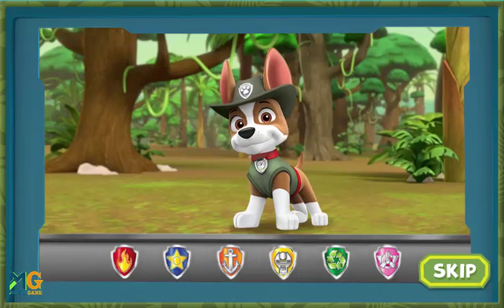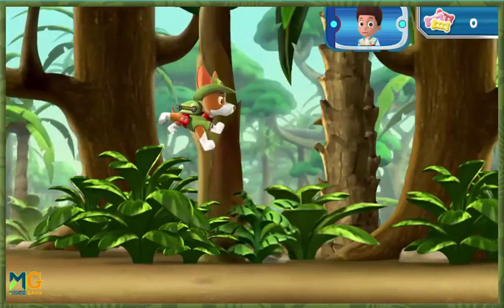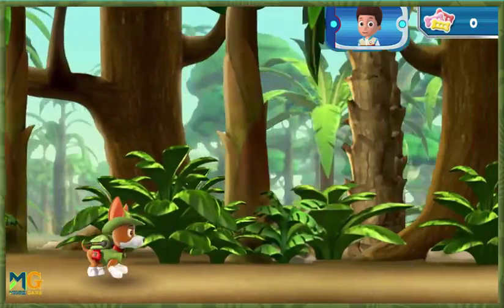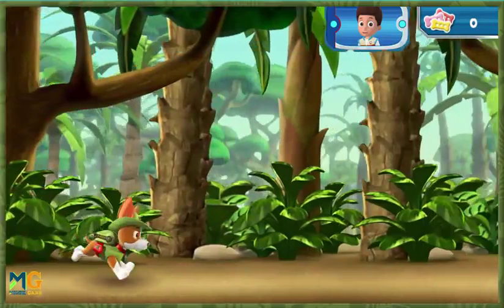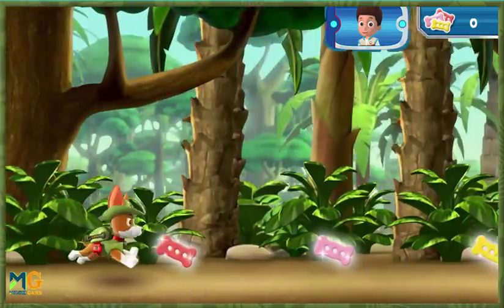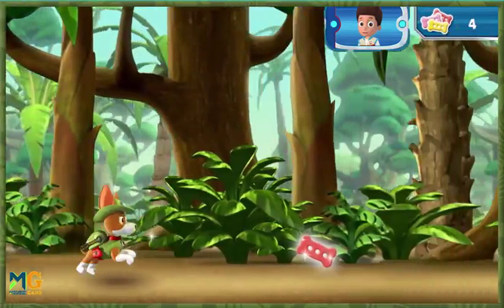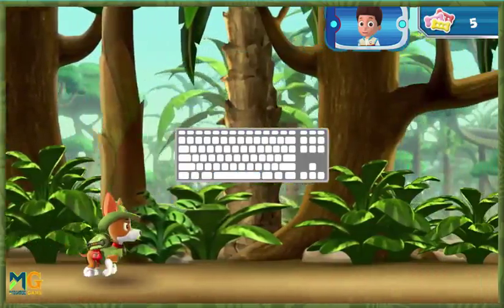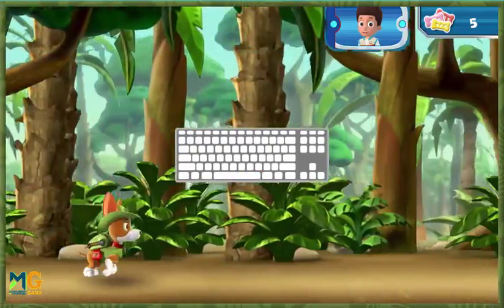Tracker, the jungle pup. No job is too big, no pup is too small! First, Tracker needs to swing over to the ancient temple! Help Tracker swing through the jungle! Collect pup treats along the way to keep up his energy! Press the space bar on your keyboard to help Tracker launch his cable and swing into action!